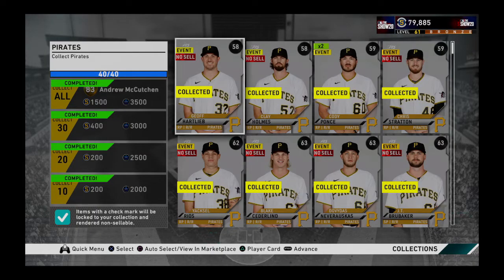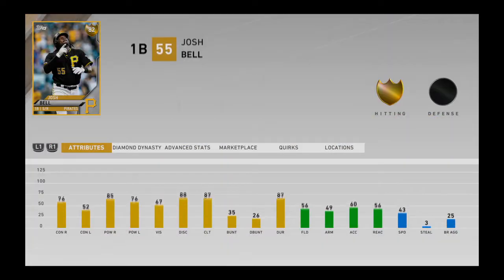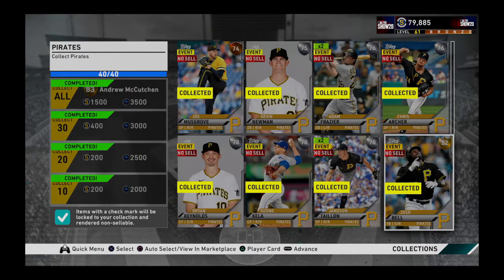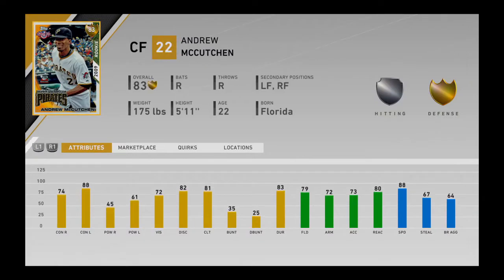The next collection would be the Pittsburgh Pirates, which also includes Josh Bell, who is a great first base - he's a switch hitter and has great power. The cost of the Pirates collection would be 7,775 coins. The reward is Andrew McCutchen, who is a contact center fielder.